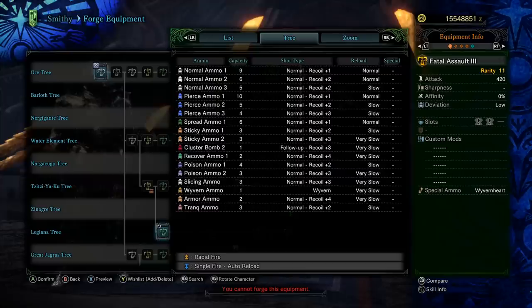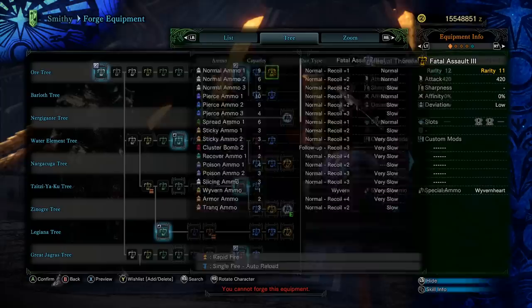Let's take a look at the ammo. Notice 5 shots of normal ammo, 4 shots of pierced ammo level 3. It doesn't have sleep ammo or paralysis ammo. With normal ammo 3 — 5 shots, recoil of 2, and slow reload speed. The pierced ammo has 1 less shot, recoil of 3, and slow reload. So if you were going to play through the story with this, you could use normal ammo or pierced ammo, though pierced ammo is probably not as good.